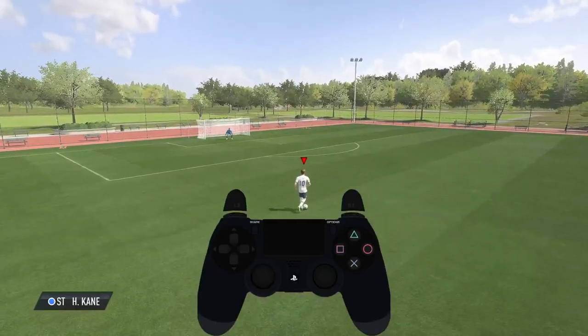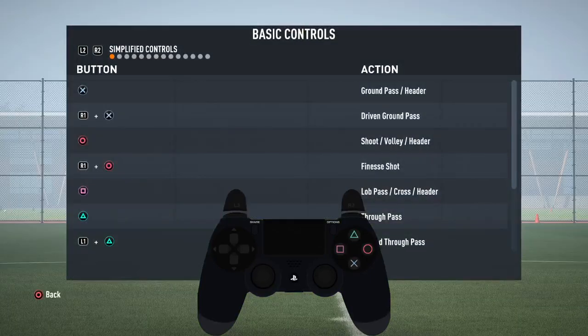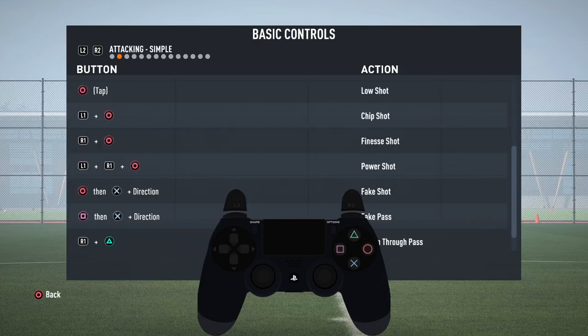First of all you have to check your buttons. Tap on the options button when you are on the practice arena, go to button help and move with R2, then scroll down a little bit. As you can see, the chip shot is linked to the L1 button and the win.